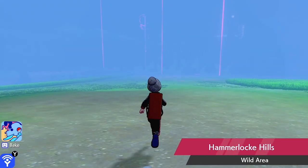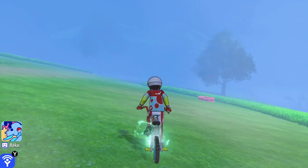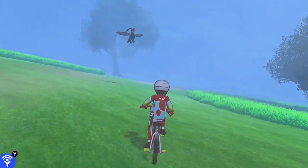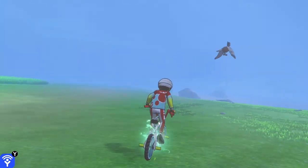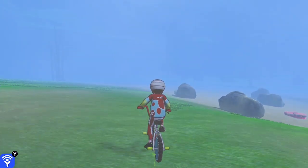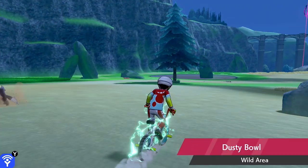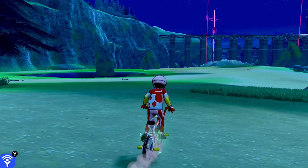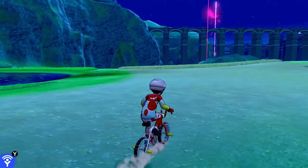What we want to be doing is heading over to the Hammerlocke Hills — you could do this anywhere in the Wild Area, it doesn't really matter where you go. All you want to do is find a raid den that is active with a beam coming out of it. I'm just going to go for this big purple one over here, but you can pick any den.